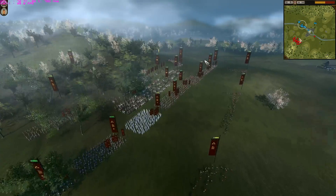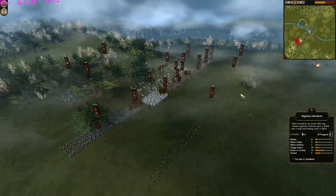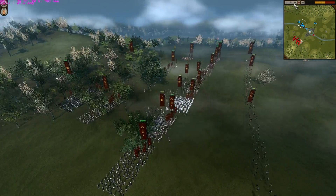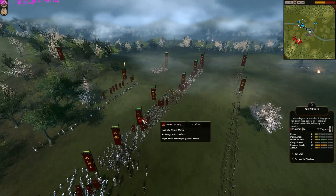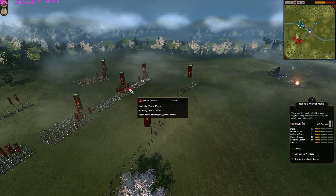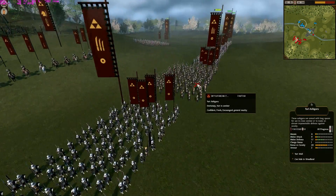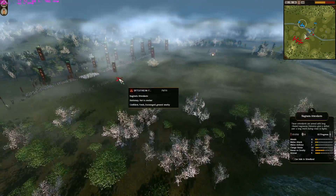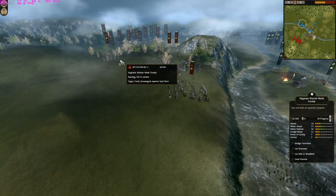Now let's take a look at my opponent's build. You can see he brought all spears and two units of cavalry - no missile component at all. He has three naginata attendants with a shield wall in front. He has five to six units of naginata warrior monks, four units of yari ashigaru all at pretty high level - around level five - and long yari ashigaru as well. That's his army: all spears, two cavalry, one naginata warrior monk cavalry, and three bow cavalry.